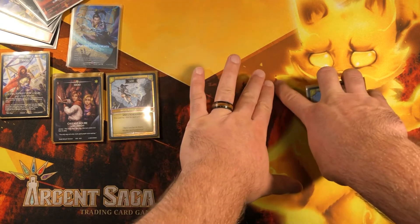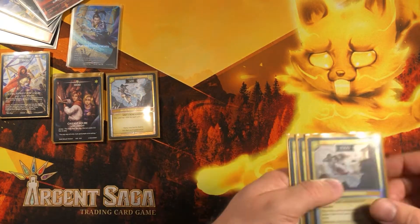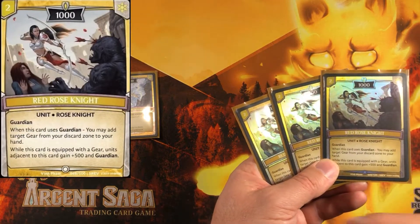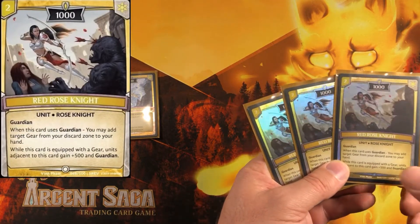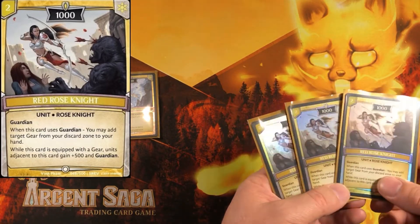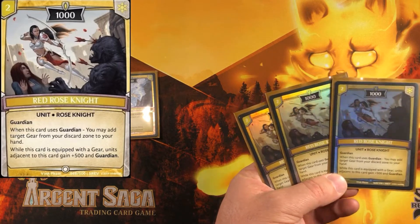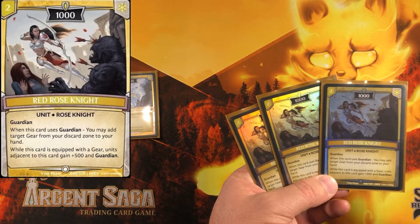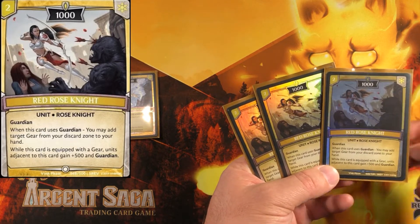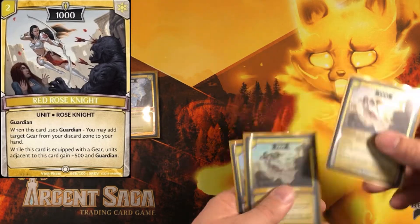Blue Rose Knight is a 500 power for one, but it gets plus 500 for each unit adjacent to it. We have so many low-cost units that it's usually easy to fill your board and make this a native 1500. If it's only 1000, you can always pump it with Liam to get tower-cracking power. It's also a rose knight, making it a target for Citra when she wants to bring something into play.